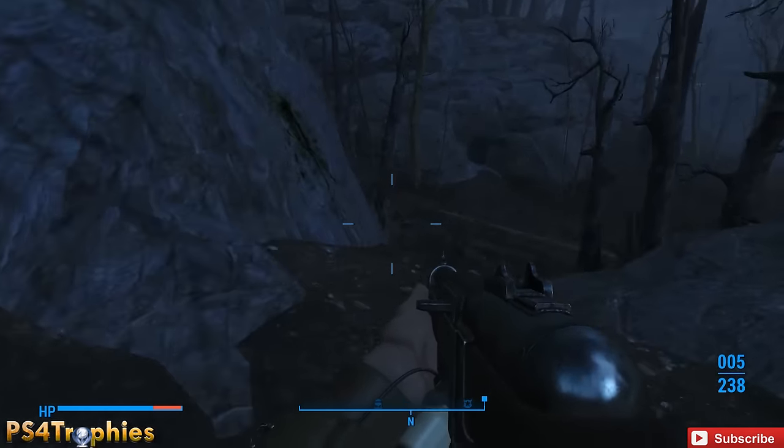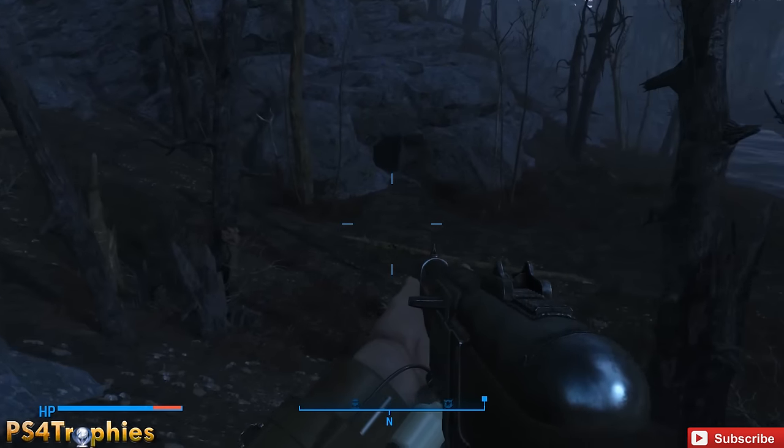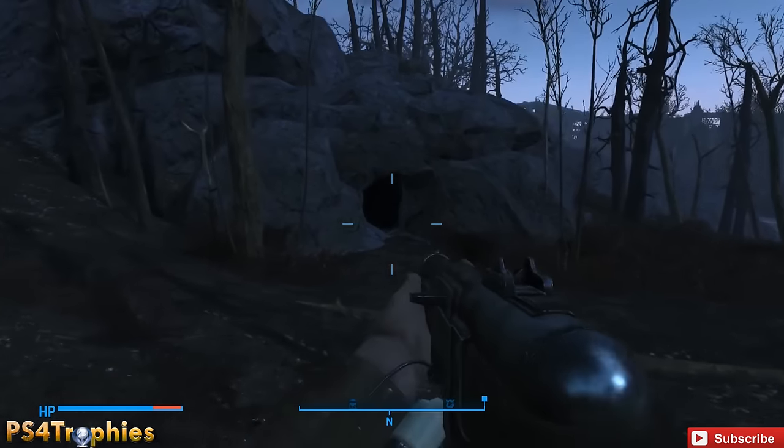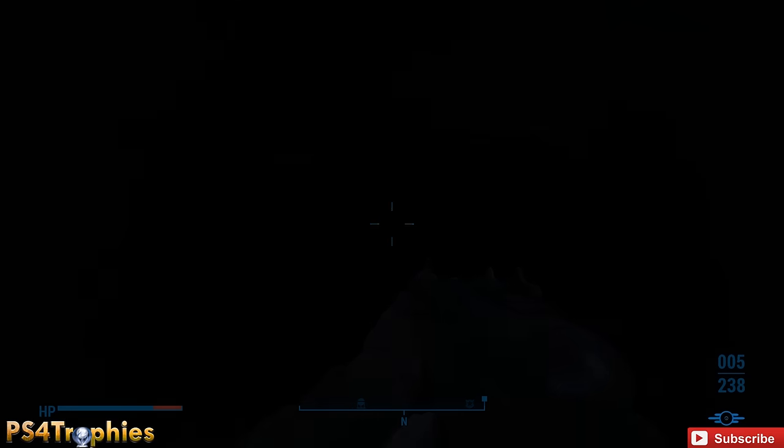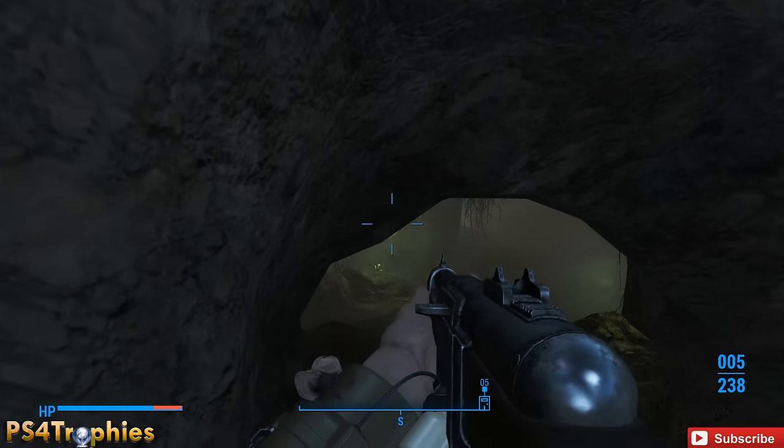You can get a 100% damage bonus by getting one of the magazine collectibles. But first we're going to go into this cave here — just follow the green blood trail and that will lead you right to the cave.